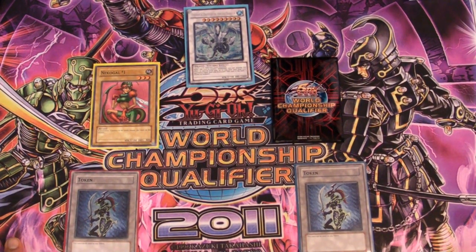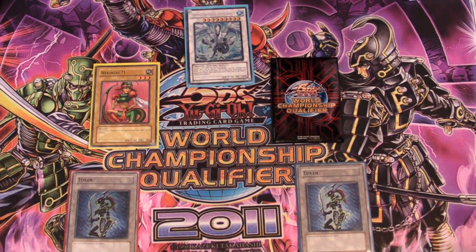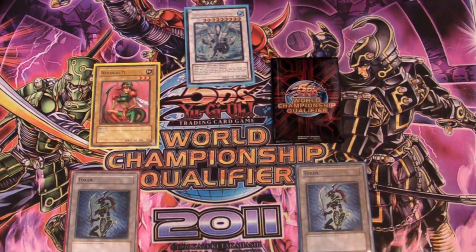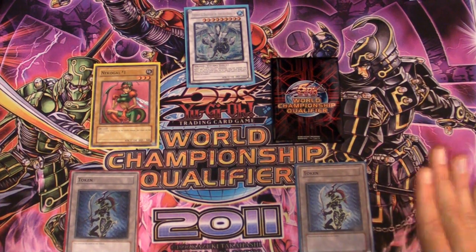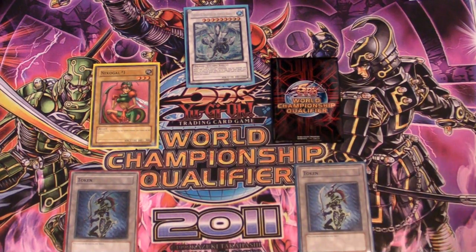What's going on guys, AsianizedWhiteDragon here. Welcome to the final episode of Staple Synchros in Yu-Gi-Oh! The last card we're going to be talking about is Trishula. Trishula is absolutely amazing, a very good card with a really good effect and strong attack. Plus it's a dragon, so it works with Debris Dragon.